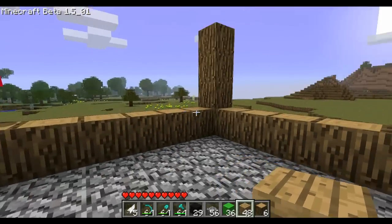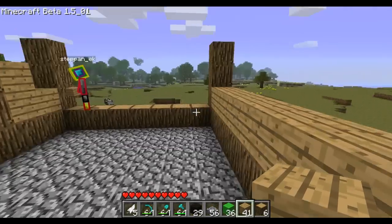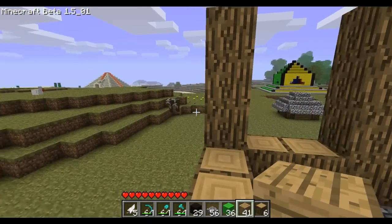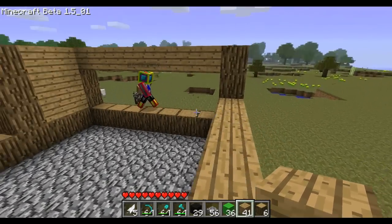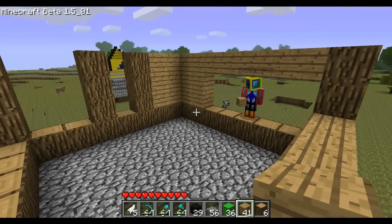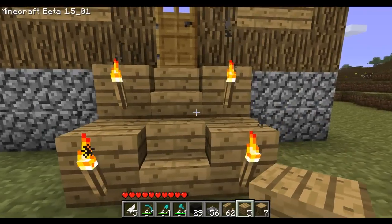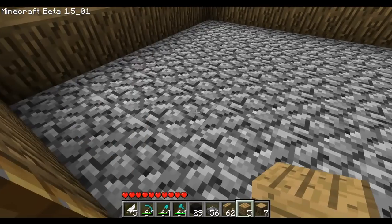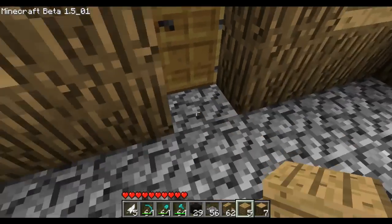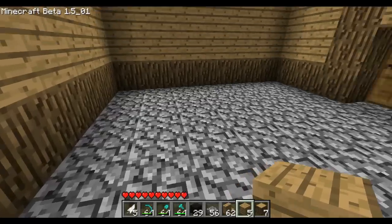Between these corner things you put wood, and you do that on all sides. We're gonna do that off camera and be right back. Okay, so we're back - we did all the wooden stuff, added a door and some stairs. When you come in there's a real ugly floor that we're gonna change, but not on camera.